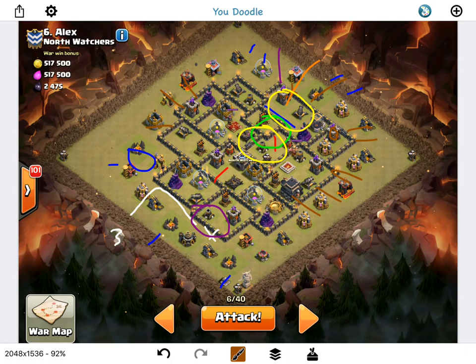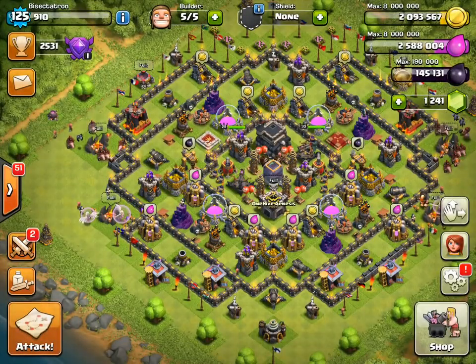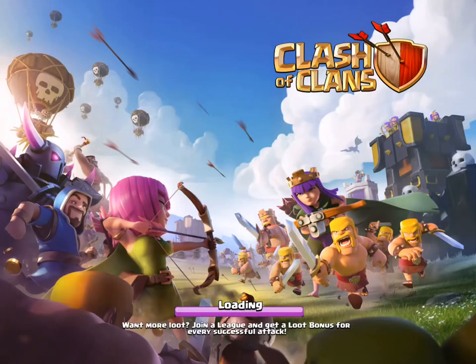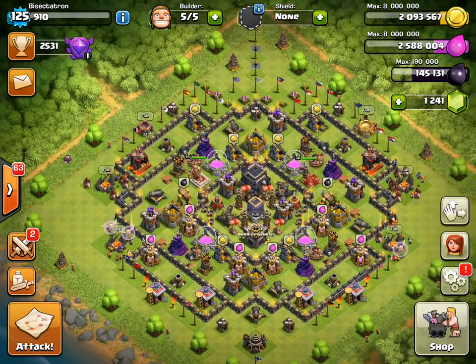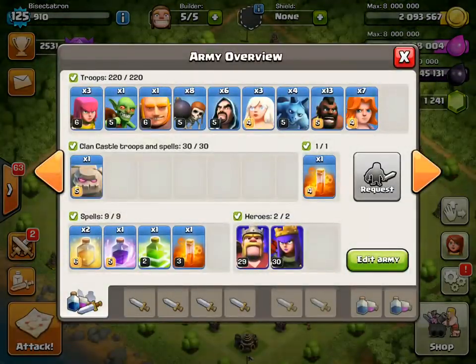Hopefully that'll be enough to get the three-star. Bit of a complicated plan, but all my plans are — that's kind of the curse. I'll go ahead and see how it turns out live. My plans tend to go in my favor, especially recently, and it helps having high-level heroes. Let me just make sure I have everything: two heals, the rage, the jump, all the poisons, heroes, the golem — yeah, everything looks good.